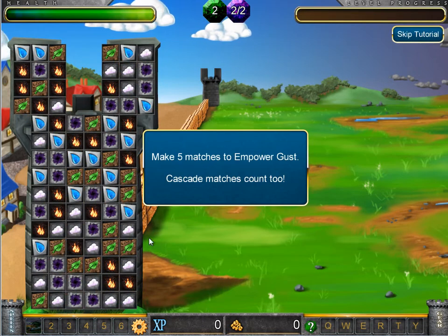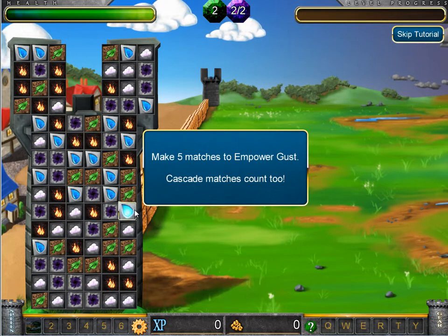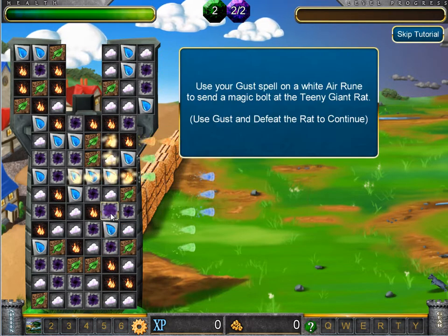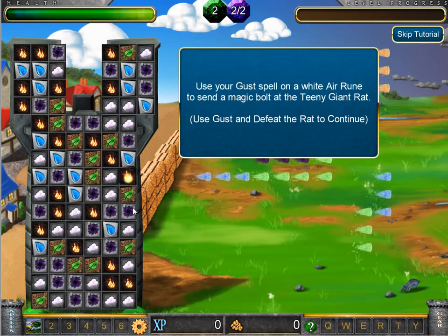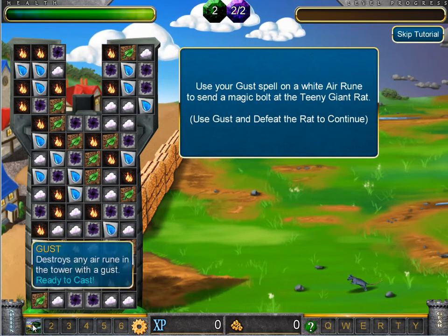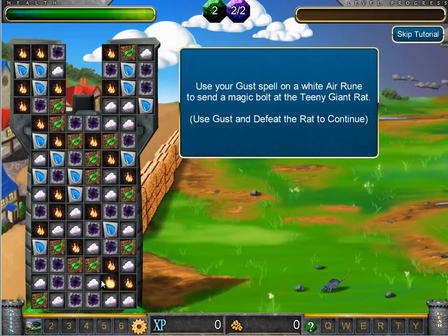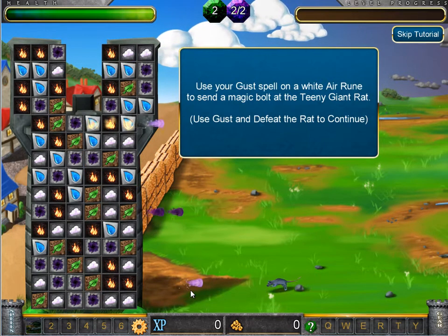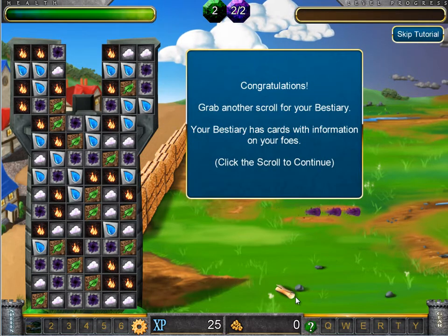The way spells work is you make matches to empower them. This spell takes five matches, but it counts cascades. So when I make this match, it'll actually count for more than one match. In fact, it cascaded into five matches. So now this spell works by casting it on an air rune — like this cloud here. So I'm going to click on the cloud, and there we go. And I get another scroll.